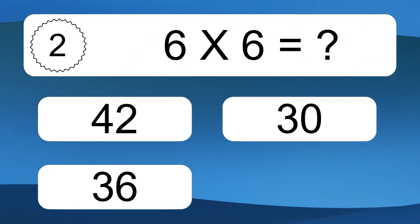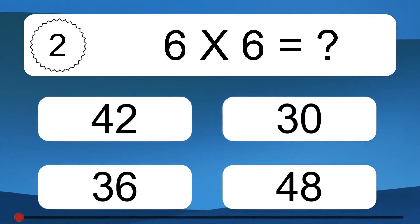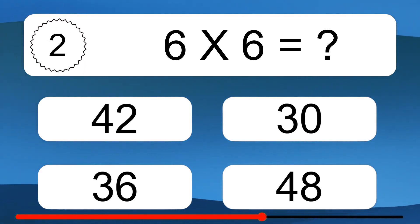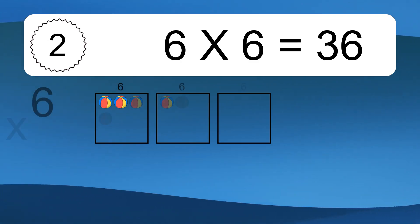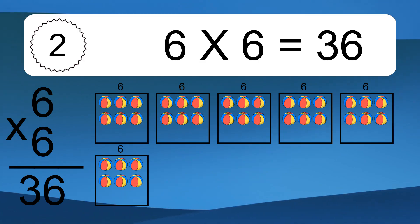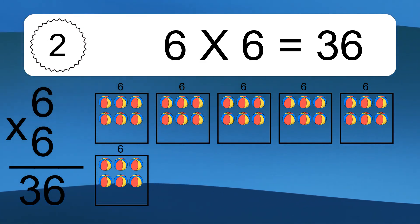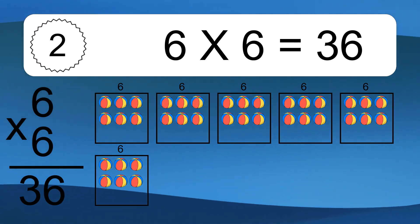6 times 6 equals what? 6 times 6 equals 36. We have 6 boxes, and each box has 6 colorful balls inside. If you count all the balls in all the boxes together, you will have 6 times 6 balls. This equals 36 balls.